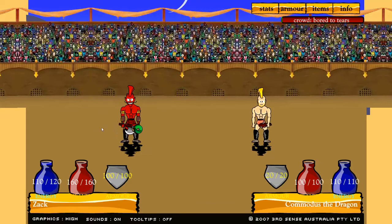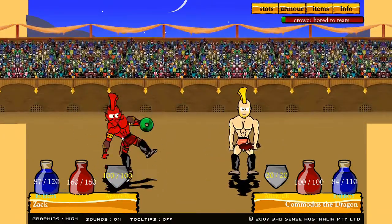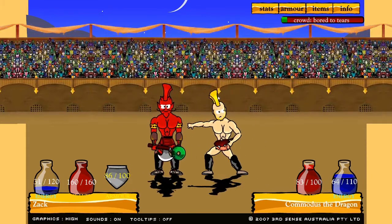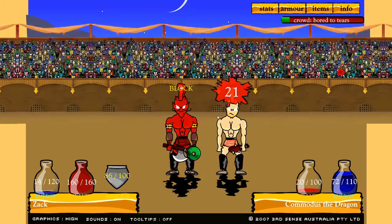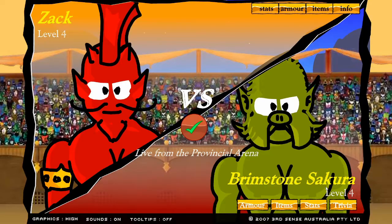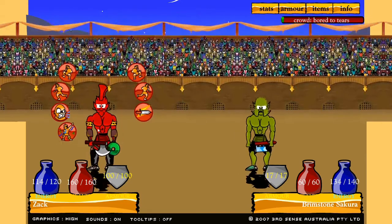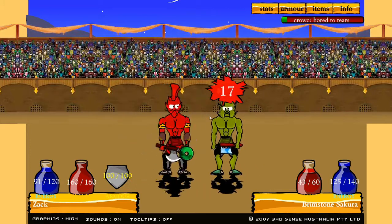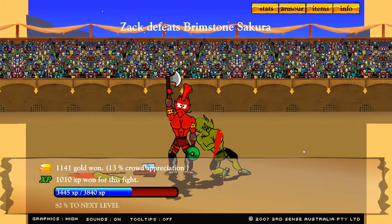Commodus the Dragon, I got bad news for you — you're about to die. I think these fights are to the death, which works for me. I should have more armor than a lot of these guys. Now it's Brimstone Sakura — he's definitely an interesting character. I'm a demon person with a mohawk so I can't judge too much. This is the fight I want to see. Fortunately he has no armor — you're in it now, too late. Made short work of him, cut his arm off, that's rough.